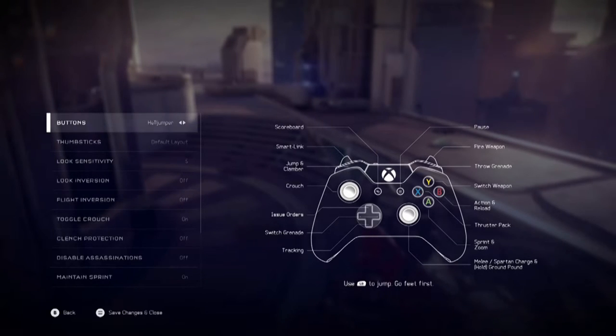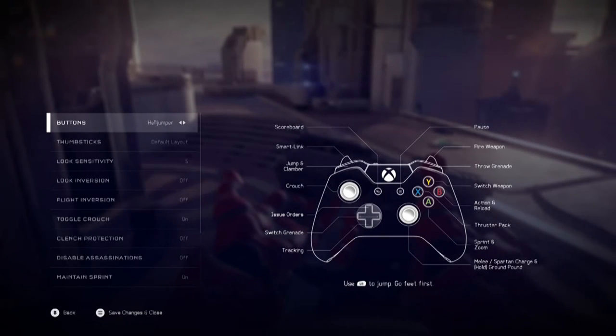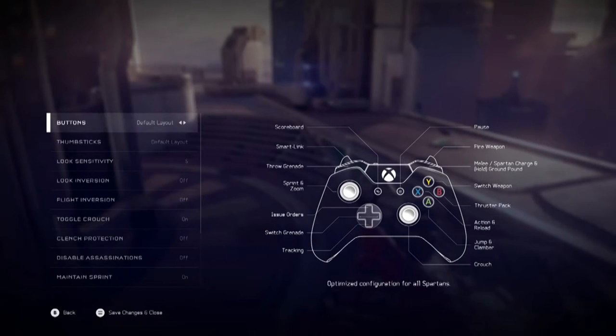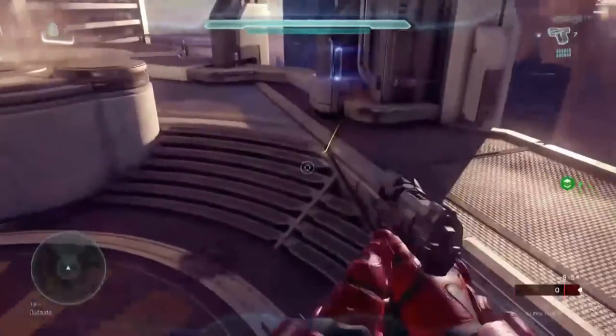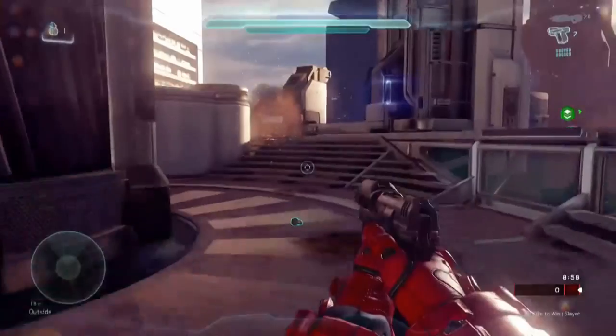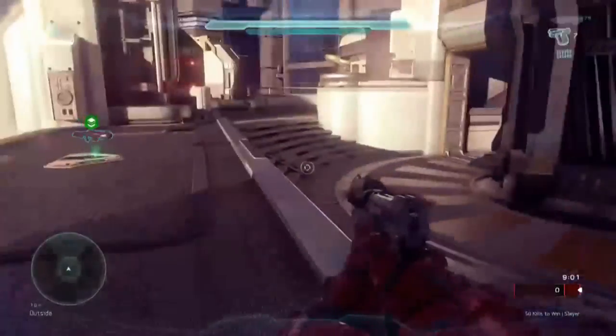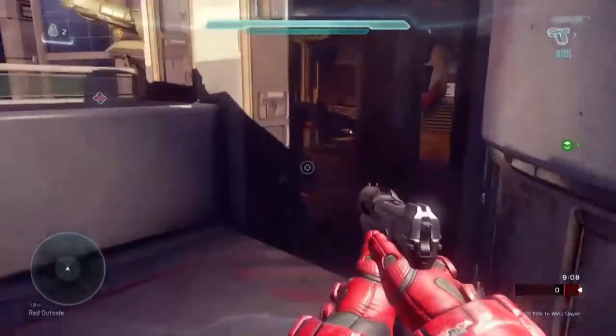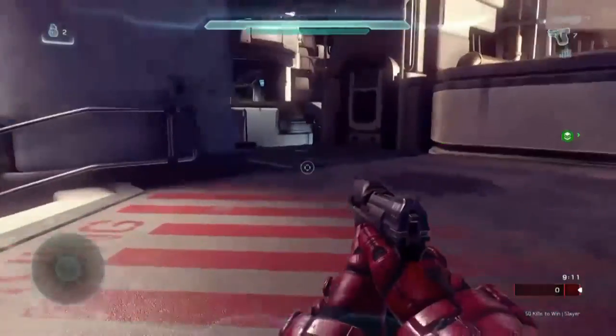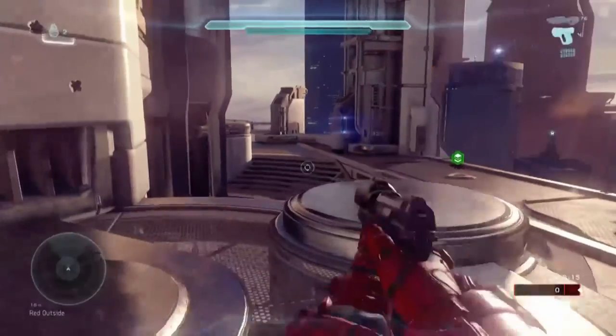Hell Jumper is the last one — you use your left bumper to jump, which keeps your hand on the right thumbstick for tracking targets and getting kills. And that's all of the layouts covered! I hope you learned something from this video. I'm a bit biased toward the Call of Duty-style layouts since that's what I've mostly been playing. If you could hit that like button, that'd be great — hit subscribe and I'll see you in the next video.